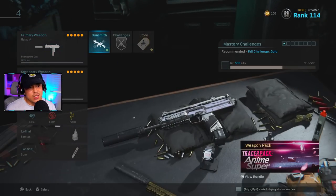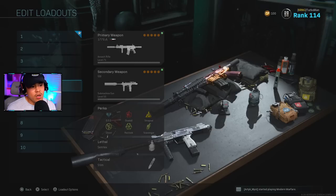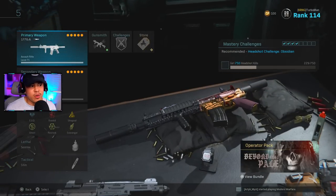For the fourth class setup, this is my MP7. A lot of you have been wanting this. What I love about the MP7 is it has very low recoil even at long range — basically a mini AR. For the muzzle, Monolithic Suppressor; barrel, FSS Recon; No Stock; rear grip, Stippled Grip Tape; and ammunition, 50 Round Mags.